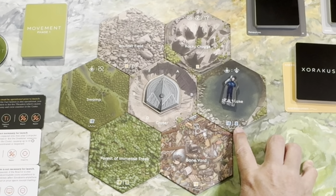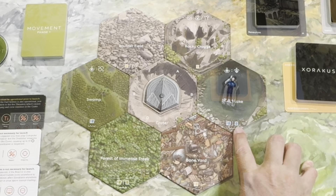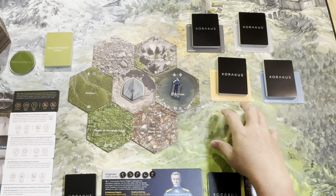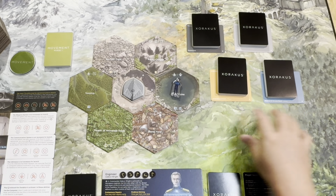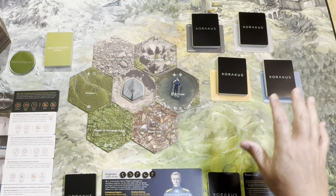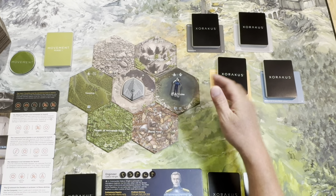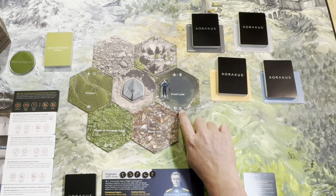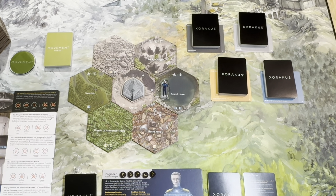I have just a few of the encounter decks here — there's actually more. For example, there's the green verdant encounters, but this is the wetlands encounter. So when you move into here you simply draw the top encounter card, and it may be an item you can use, it may be a weapon, it may be an enemy, or it may be one of the local Zarakians.